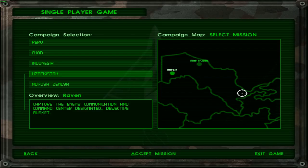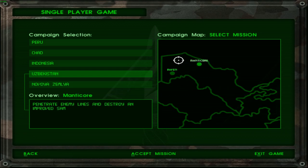Greetings fellow things, welcome back to Delta Force. Today we are kicking off our Uzbekistan campaign and to begin with we actually have two missions already unlocked: Raven and Manticore. I'm curious to know how we got information about these two sites, but we'll get to know about that in the briefing menu. Based on the names and objectives, I think I should try Raven first — the name sounds cooler as well.